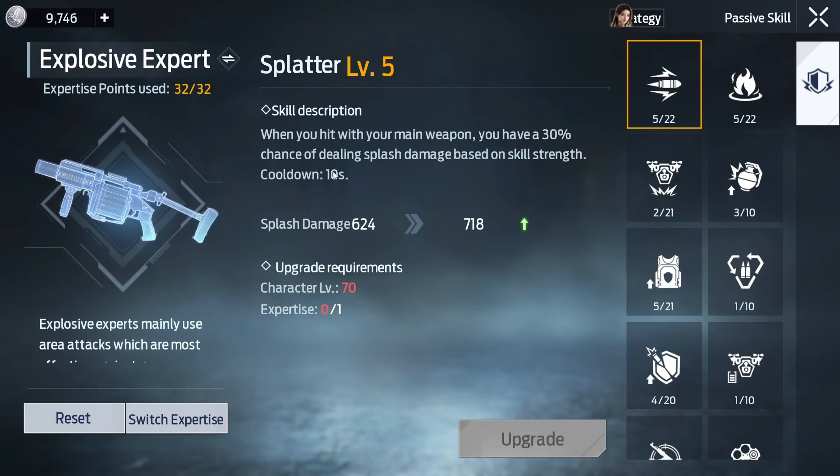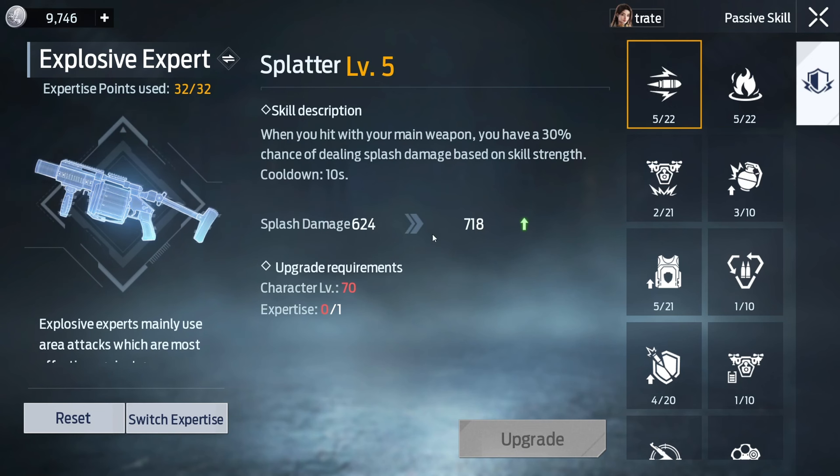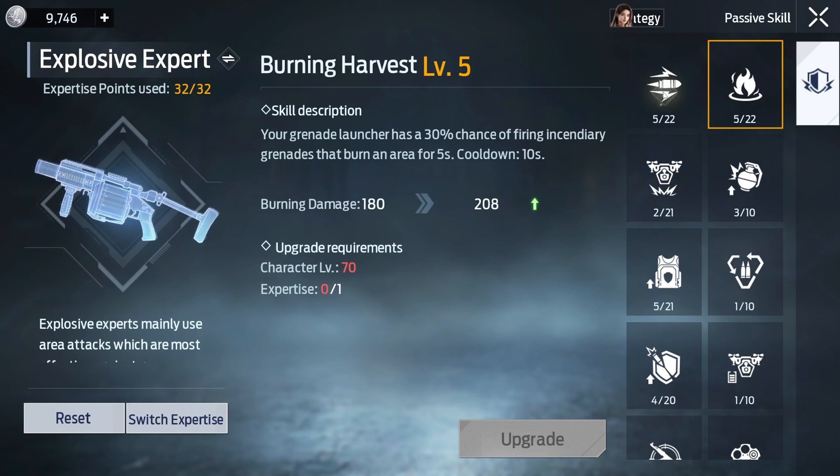Let's start off with the first two upgrades. When you hit your main weapon, you have a 30% chance of dealing splash damage based on your skill strength. That 30% feels more like 50% honestly — splash damage procs pretty darn high, and the burning is pretty darn high too. The cooldown is only 10 seconds, and look how much damage you're doing. These two are definitely worth upgrading.